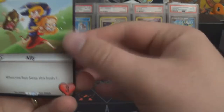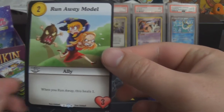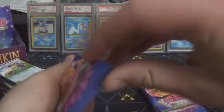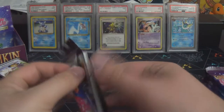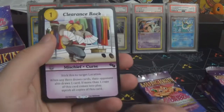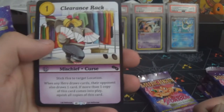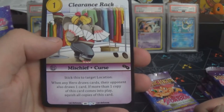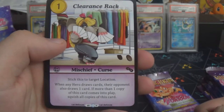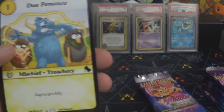Runaway Model is a two-cost ally with three toughness — when you run away it heals one. Then we got another V-rarity: Clearance Rack — a one-cost mischief curse in purple. Stick this to target location: when any hero draws cards their opponent also draws one card. If more than one copy comes into play, squish all copies. That's interesting.